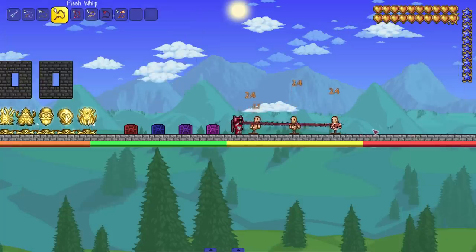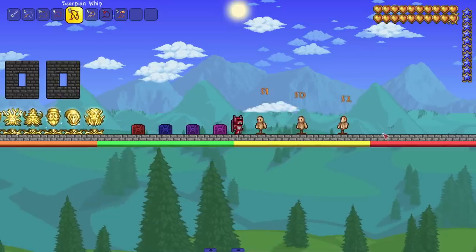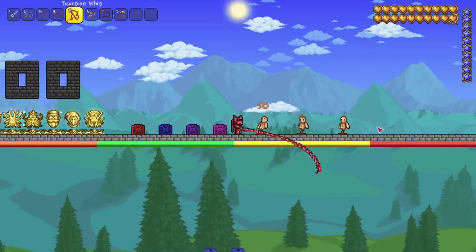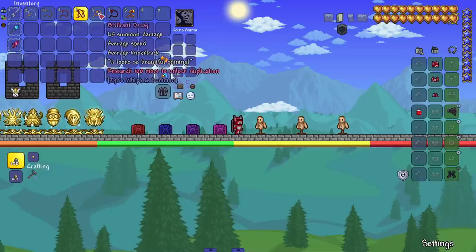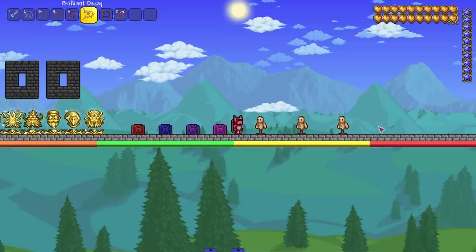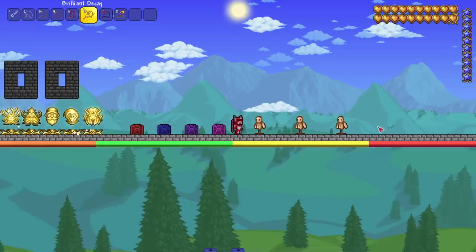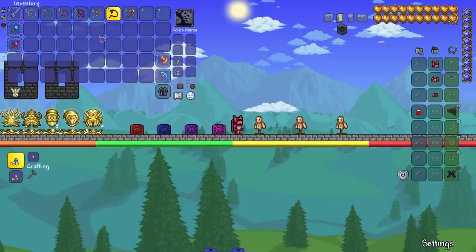Then we got the scorpion whip — this one does a good bit of damage. I'm assuming we're in hard mode territory now: good damage, long range. Next up, brilliant decay — this one looks fast. None of these work with omni swing, and I'm assuming that's for balancing reasons. Makes sense, but people who have bad wrists — oh well.